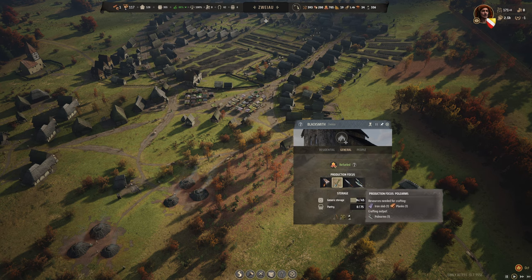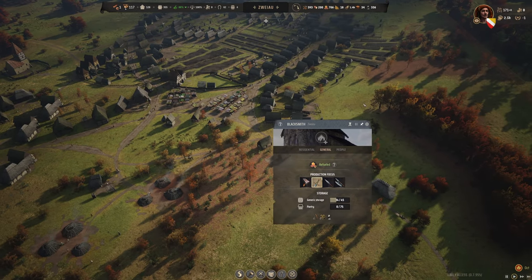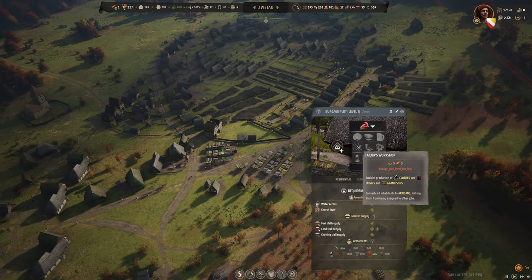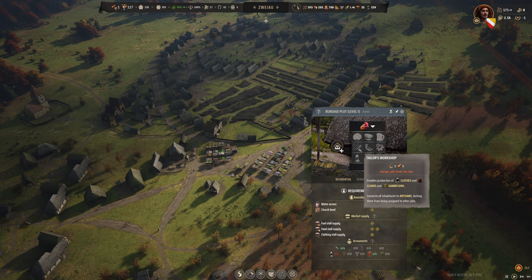That's why iron is much more profitable than farming when choosing your starting location. For tailoring: it isn't very profitable. Making gambesons from two linen is decent, but clothes and cloaks need a lot of dye, and dye requires berries, which you're using as a food source. It's usually better to just trade for gambesons.